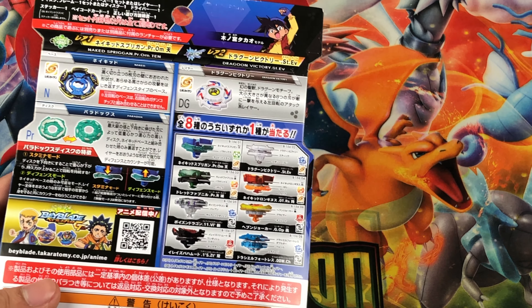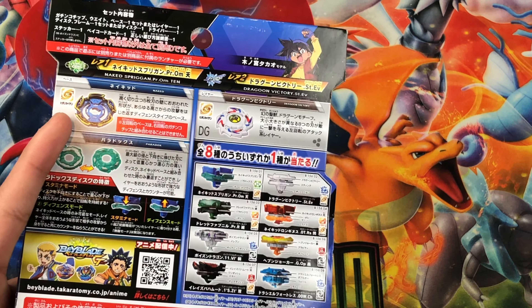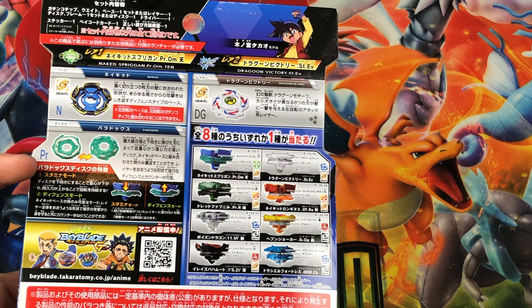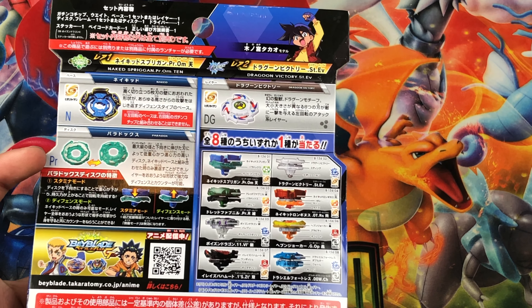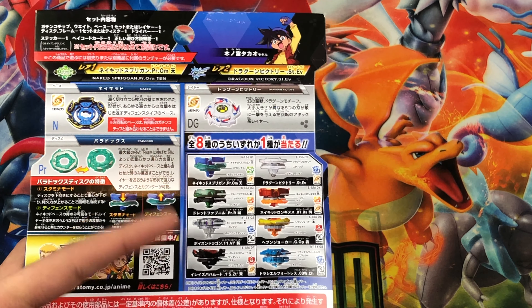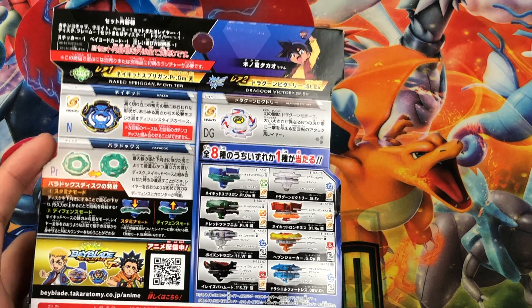On the back we see stats for all the beyblades — it's all in Japanese so I can't really read most of it. What's new in this set is the naked base and the paradox disc. I'll go over all of these beyblades while reviewing them, and the other beys will be covered in separate videos.